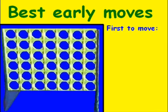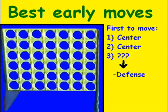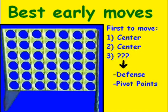When we're first to move, my first two moves are basically going to be the center and the center — which is the number four spot, the spot in the middle. My third move is going to be a little more questionable. It could be a defensive move, though that's less likely when we're first to move since we're on offense. It's more likely going to be a pivot point, where two of my attack lines are overstacked. Or it could be the center again, depending on what my opponent does.